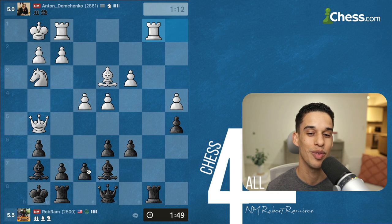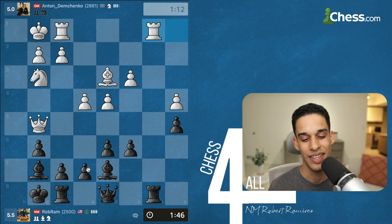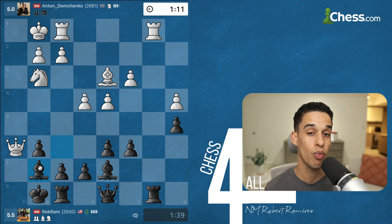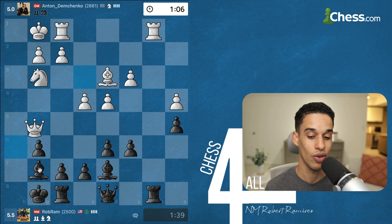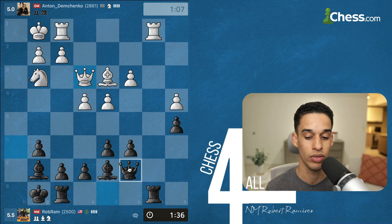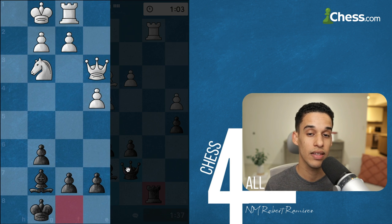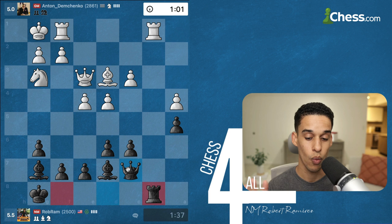I went for bishop f6 and my opponent tries to stay close to my king. I don't want that — I'm playing a much higher-rated opponent, so I'm okay with a draw but my opponent is not. He knows he's a better player so he's going to try to push and get me in trouble. The kingside is not something I'm concerned about, so we've got to focus on the queenside where there's an open file and weak pawns.